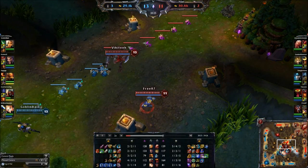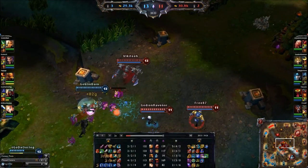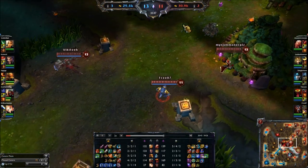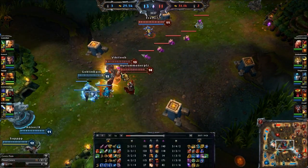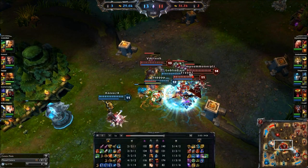Don't listen when your mid lane tells you not to cover their lane. That's almost always fine to do, as long as you don't do the wrong thing when doing it. The wrong thing to do as a jungler is to create a situation where the lane gets pushed and can be frozen at their tower.